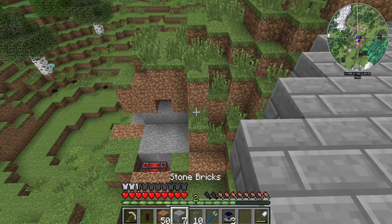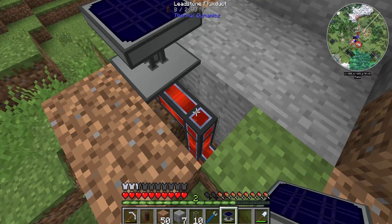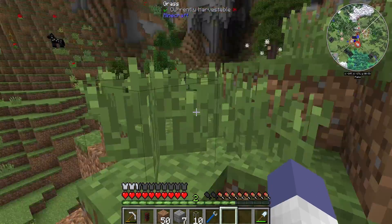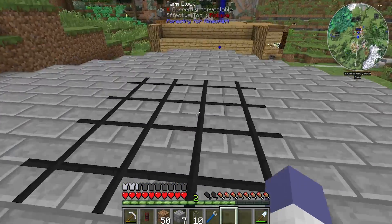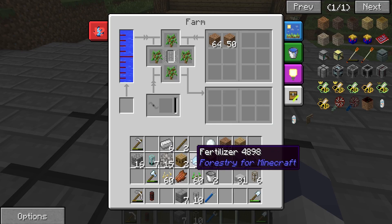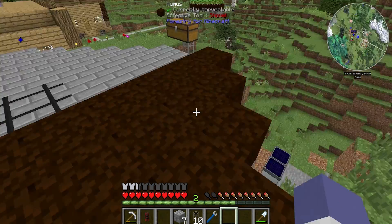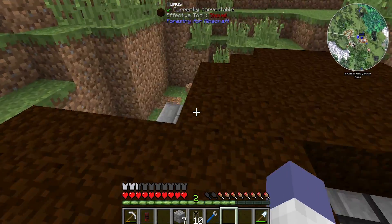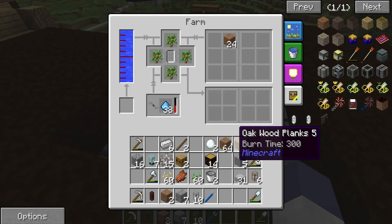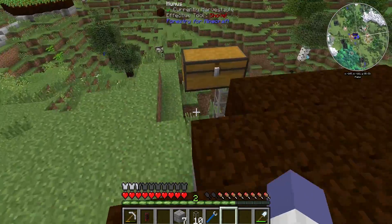I made a couple more solar panels for this, because if I'm gonna make food automated I might as well make it at least environmental as well. As you can see, I'm out of food in my inventory, so this cannot come online fast enough. We talk to it, we give it dirt, and I forget — is it going to work without fertilizer? No, it needs fertilizer to start. Oh, you are putting dirt down on top of me! I do have enough dirt — I used up a lot of it. Excellent.